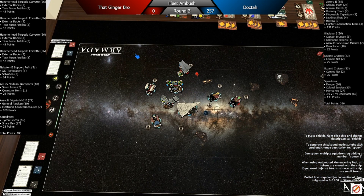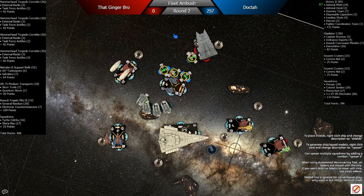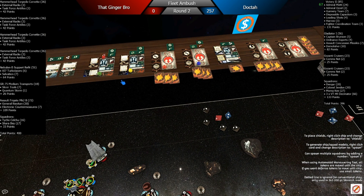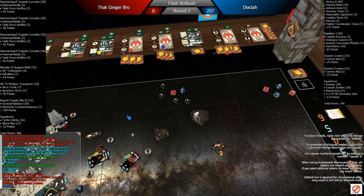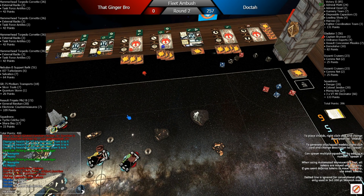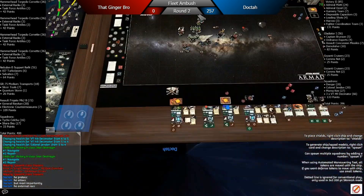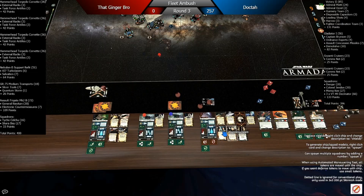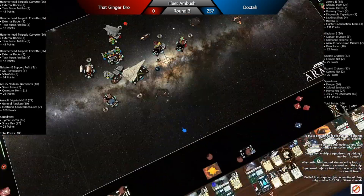Trent's trying to coast along because he does seem pretty tired. He's talking about why I moved the Gazanti first — I said I don't care if you do damage to the Victory, I just don't want it to die. He does some mad damage with External Racks. I brace and redirect.